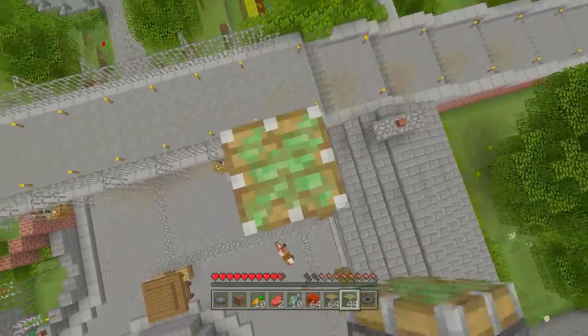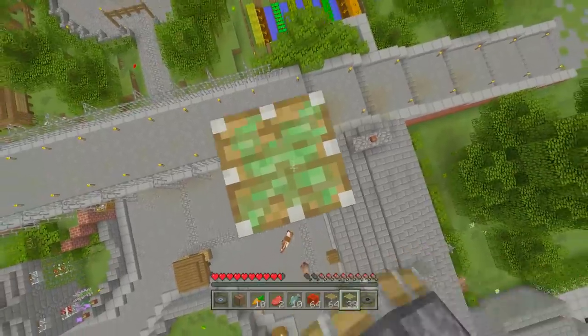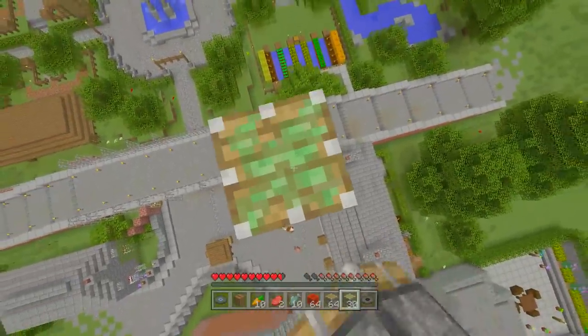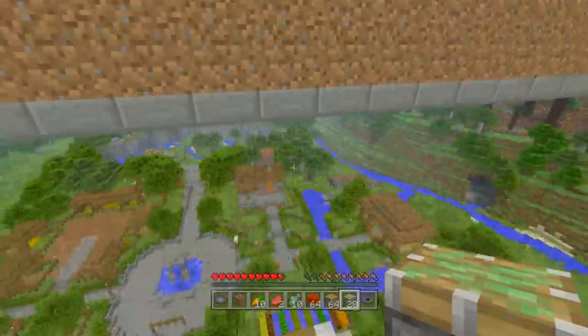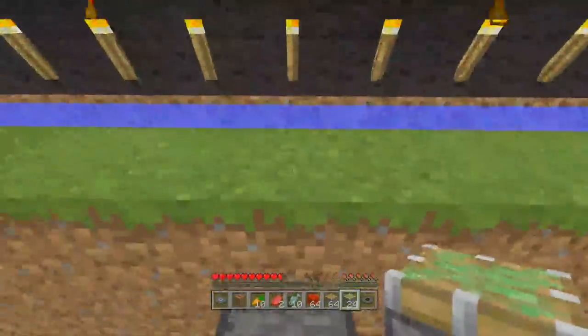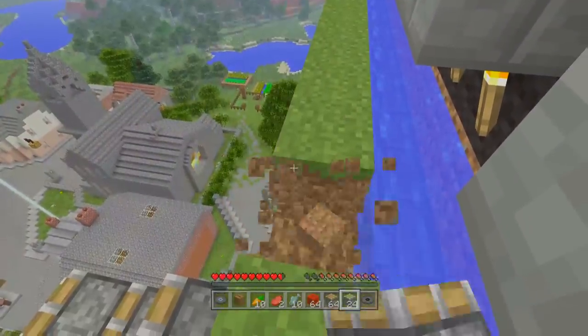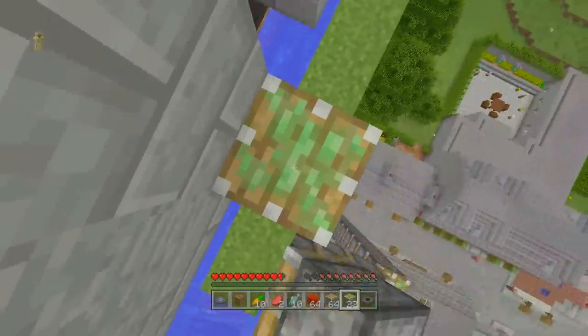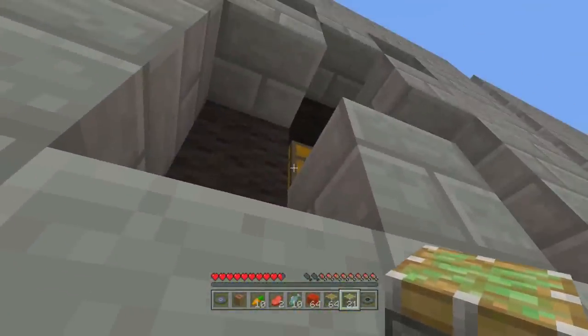Inside that letter 'A' there is a music disc. If we just place a bunch of pistons going up like this, we'll be able to get up there. There's no real efficient way to make your way up in survival — if you're in creative you'd fly it, but in survival you need to stack up. The game gives you 64 sticky pistons, which is a little overkill, but I'm not complaining. We stack ourselves up three or four times.